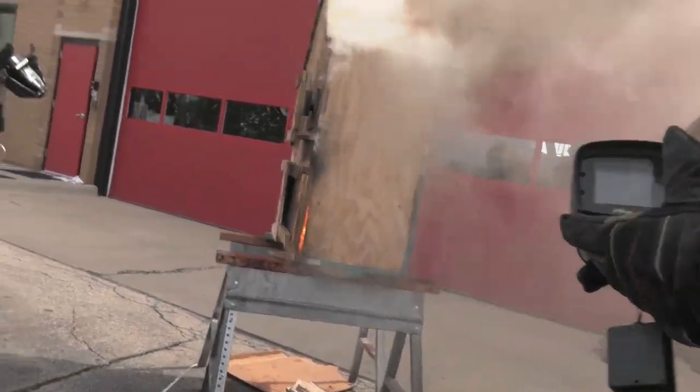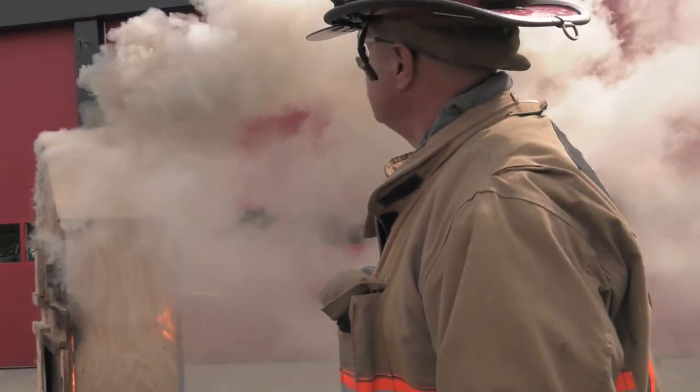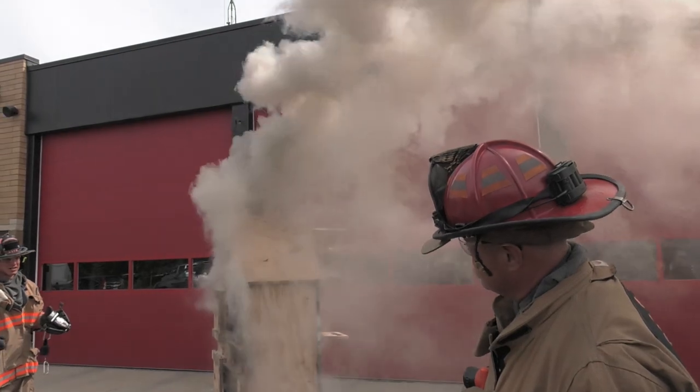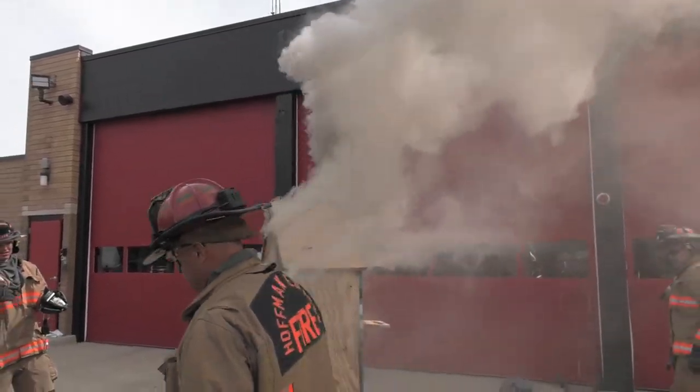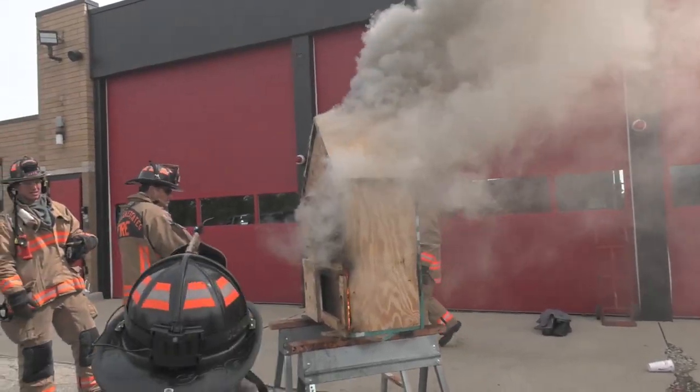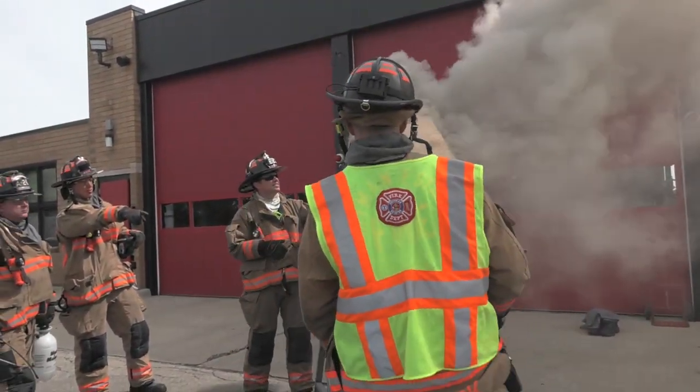Let's read that smoke — volume, velocity, color, and density. Velocity is a lot greater than it was. That house is charged. See if you can light it up. Can you do it just by opening the front door? Shut the top, knock it down again, cut the roof. Look at the pressure — where did it go? Look at your BEIS room — is that getting ready to light off?